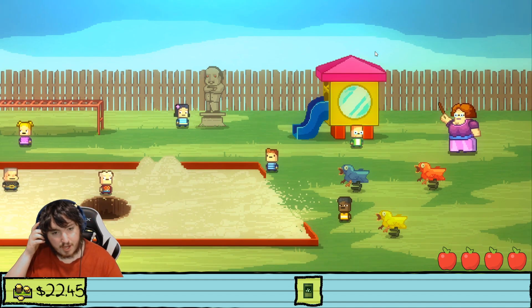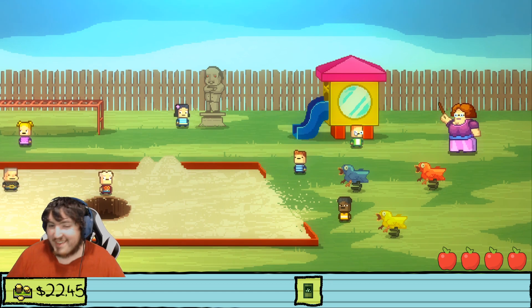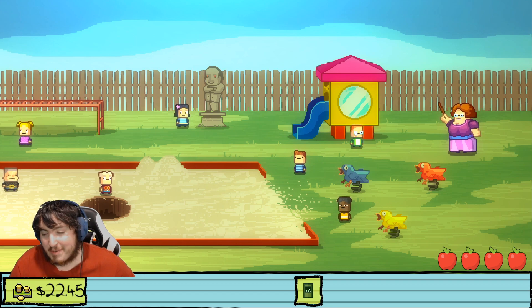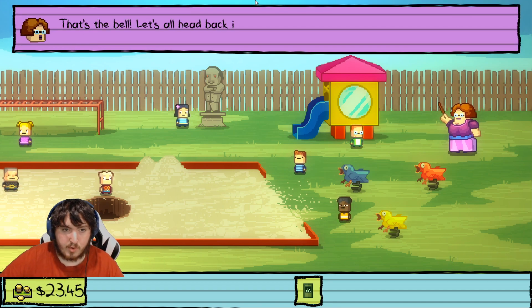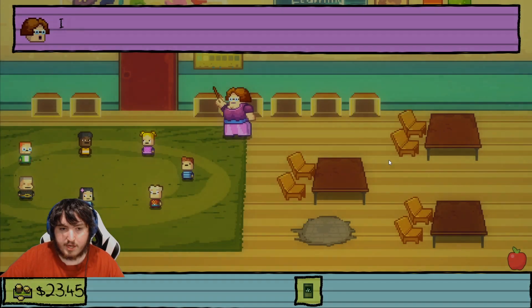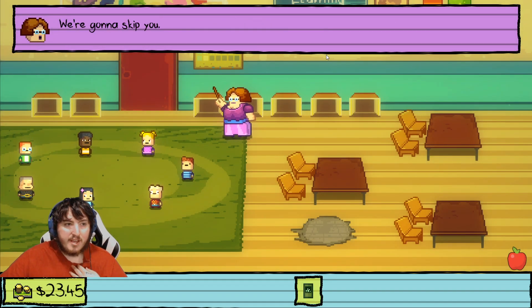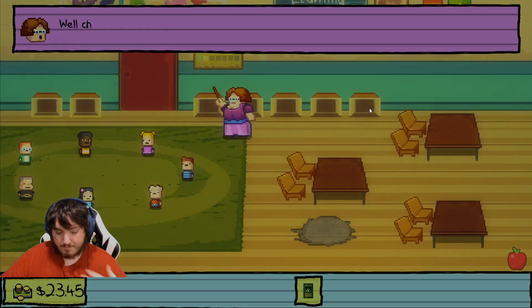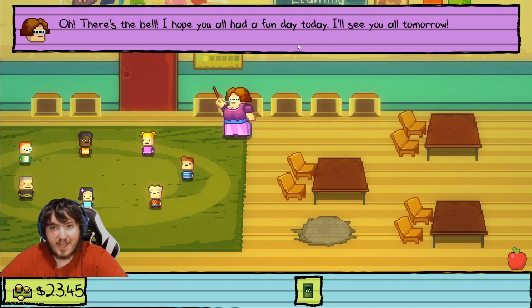We're gonna grab something for show and tell. I had to look up a guide for where some Monster Bond cards are — apparently there was one behind the slide, so that's how I found that. I think I can just eat up the rest of class. Go inside and then just show the Monster Bond card — 'Oh come on, you have to be more creative than that, we're gonna skip you.' I think we're good now. Oh, there's the bell — 'I hope you all had a fun day, I'll see you all tomorrow.'